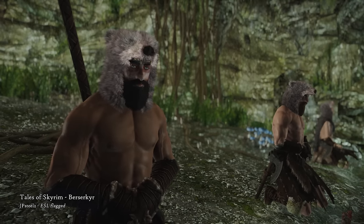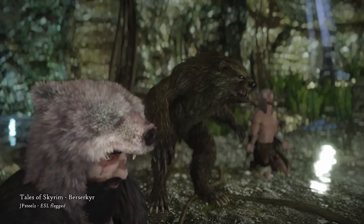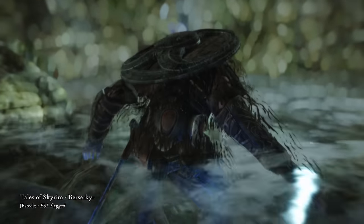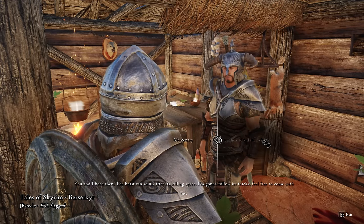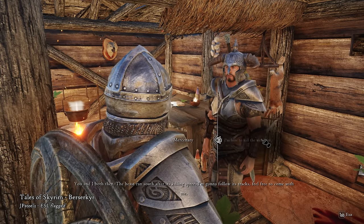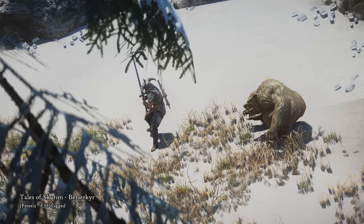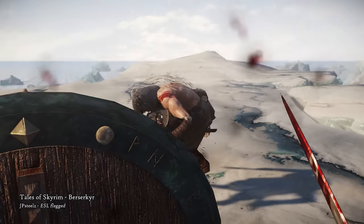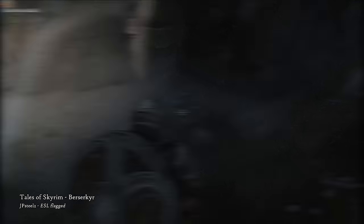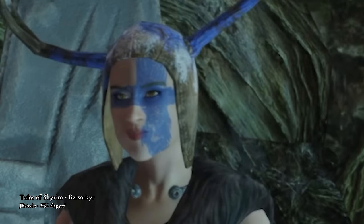This mod introduces a new faction to Skyrim — the Berserkers, who just like the companions are a group of mighty warriors who have the ability to transform completely into something else. There are two new fully voiced quests with a freedom of choice. If you choose the right road in these quests, you'll be able to learn the werebear powers and transform into one when your health gets too low, or by eating a certain mushroom. By the way, this shaman looks like she's going to cheer for Finland in an ice hockey game.